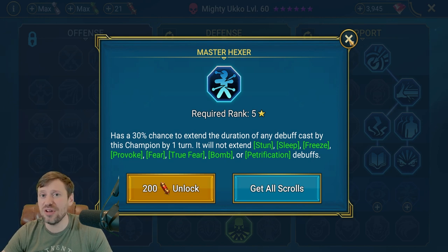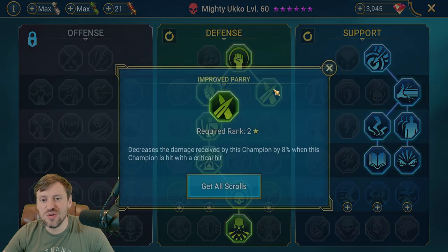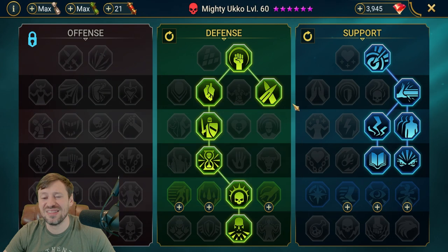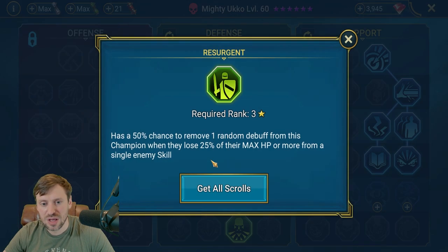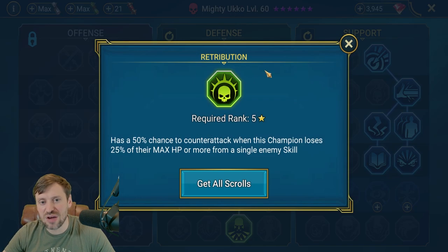Decrease Attack can be really strong - I've had it land on champions like Maya and Liores and it just makes attack nukers' damage drop so much, making them pretty useless - people underestimate it. On Defense: Improved Parry decreases damage received by 8% when hit by a critical hit, which is massive. Resurgence for debuff removal, Delayed Death, then Cycle Revenge to cut in and increase turn meter on a critical hit, and Retribution for counter attacks to get more stuns off and land that Decrease Attack.